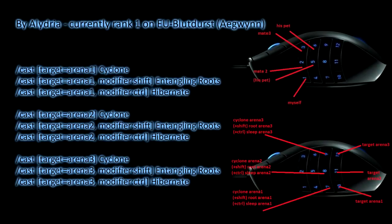Recently, the number one Resto Druid in Europe, his name is Aladria, sent me a guide on how to play a Resto Druid. I have it on my website — swiftygaming.com if you want to check it out. He shows how to bind his macros to the Razer Naga in a way that makes it really overpowered.